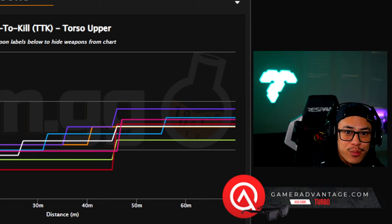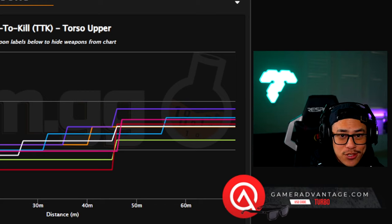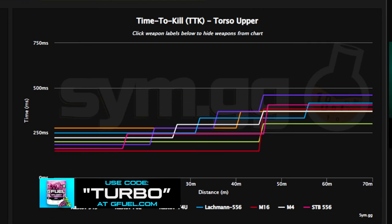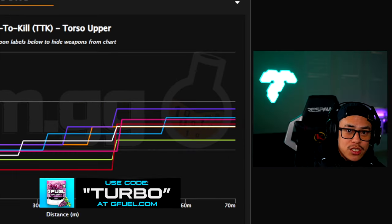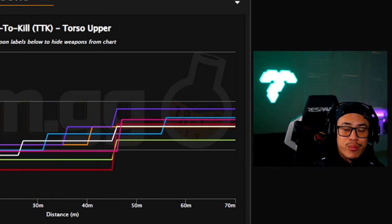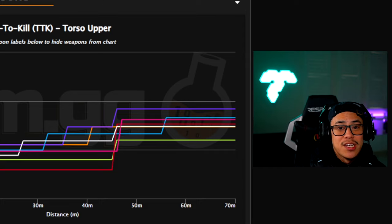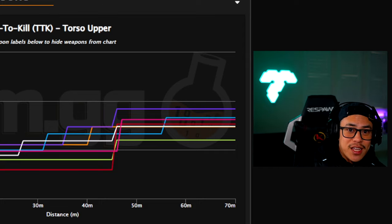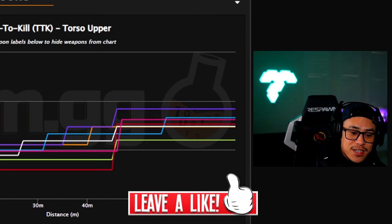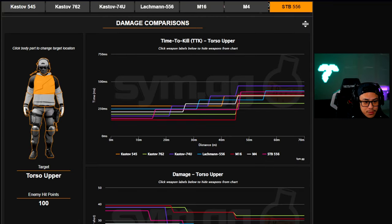Alright, hello everybody, welcome back to the channel and welcome if you're new. We're going to do something pretty cool today — we're actually going to look at real stats behind assault rifles and break down which assault rifle is actually the fastest killing gun in Modern Warfare 2. Hopefully you guys enjoy today's video and make sure to leave a like if you did.